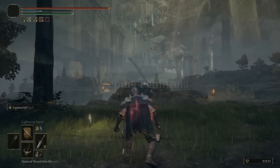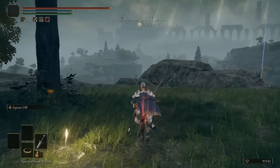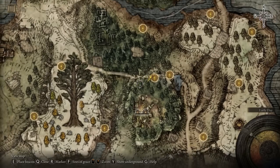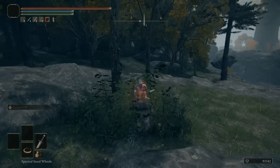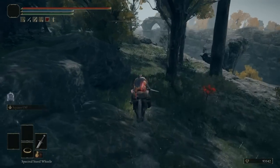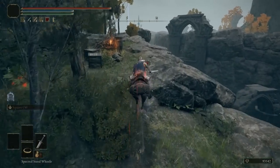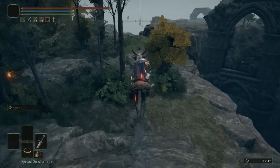We need some spells to cast, so head over towards Weeping Peninsula and travel towards the west. Hop on your mount, take a left, and head towards the southwest. We need to travel in this exact direction because there's a part where we need to drop down. If you drop too soon, you'll be at a cave entrance — that's not where you need to be. Go past this area and continue along the top portion towards the left.